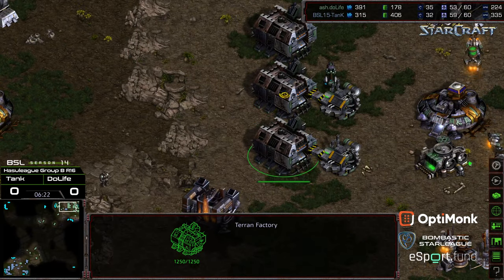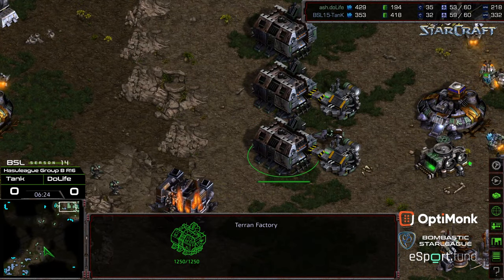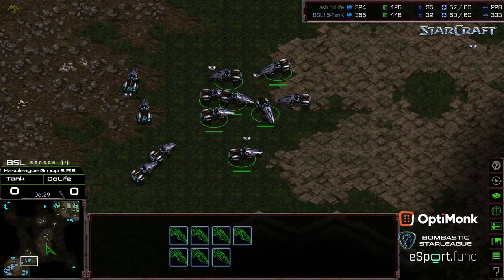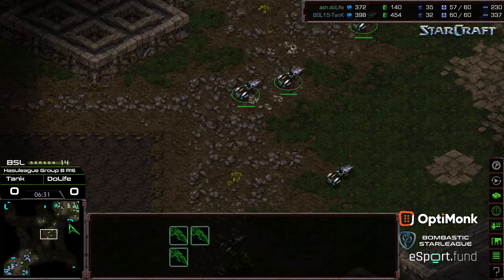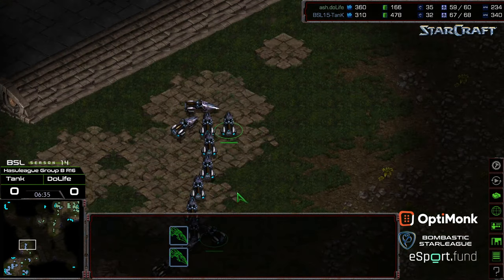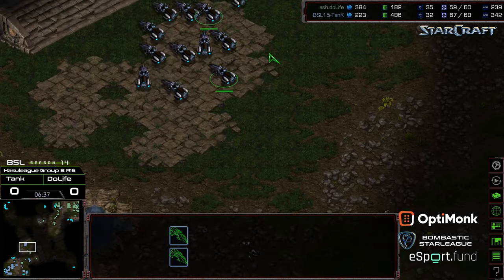Do mines trigger other mines? I'm actually curious about this. Duelife backing out. I don't think they do, but they detect each other, right? There's a vulture squad flying out there. There are a lot of vultures in the defensive position to the north. Looks like mines have been upgraded for Tank as well — he's got four factories, so he's definitely thinking about being aggressive here.